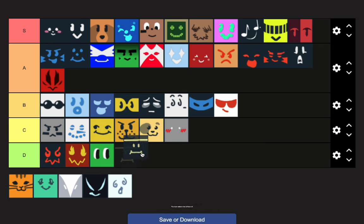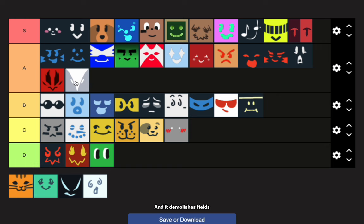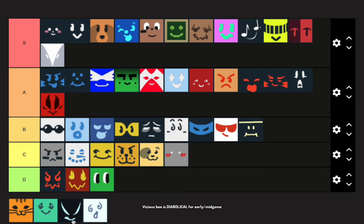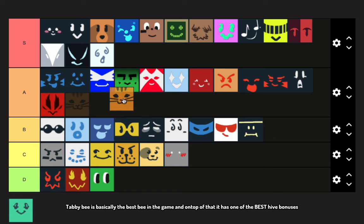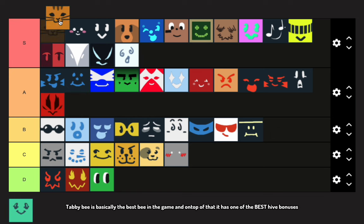The most stubborn bee of them all is only really used for the gifted hive bonus. Vector Bee is very good for white hives and it demolishes fields — S tier. Vicious Bee is diabolical for early to mid-game. Windy Bee is very good, also S tier. Tabby Bee is basically the best bee in the game and on top of that it has one of the best hive bonuses.